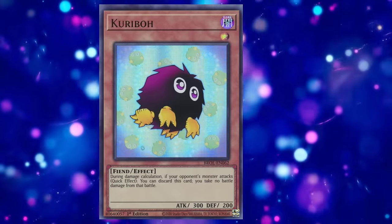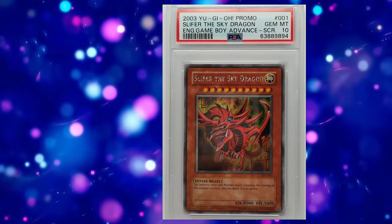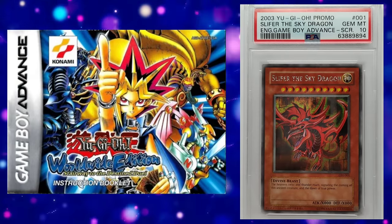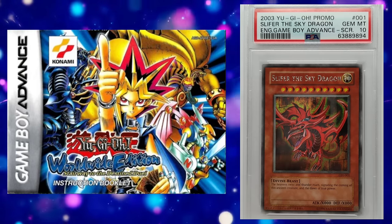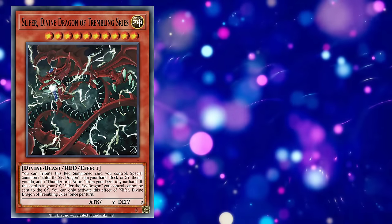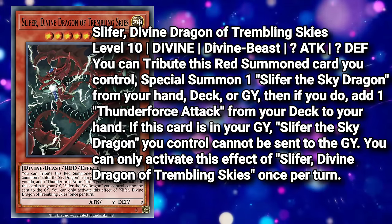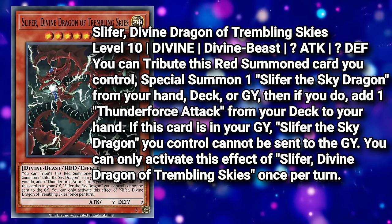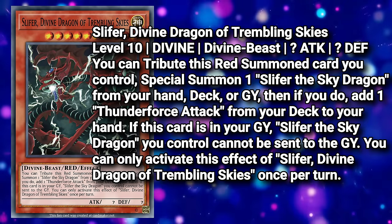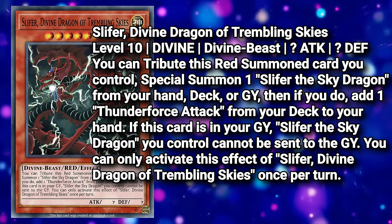Up to this point we've played it safe with examples of monsters under level 4. But what about the big boys? How about the original red card? Slice of the Sky Dragon was originally released as a non-tournament legal promo card in the Yu-Gi-Oh! Game Boy Advance title Duel Monsters International Worldwide Edition, sporting the infamous red card frame and a unique red card back. Here is basically my retrain of Slice of the Sky Dragon as a red card: a level 10 divine-beast monster with question mark attack and defense. You can tribute this red summoned card you control to special summon one Slice of the Sky Dragon from your hand, deck, or graveyard. Then if you do, add one Thunder Force Attack from your deck to your hand. If this card is in your graveyard, Slice of the Sky Dragon you control cannot be sent to the graveyard. You can only activate this effect of Slice of Divine Dragon of Trembling Skies once per turn.